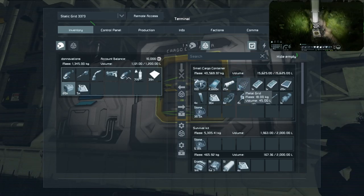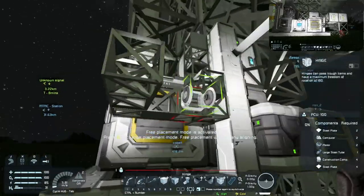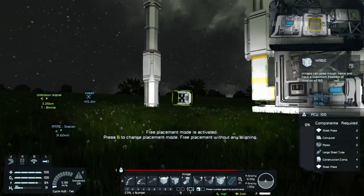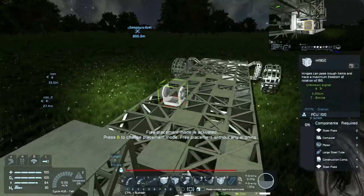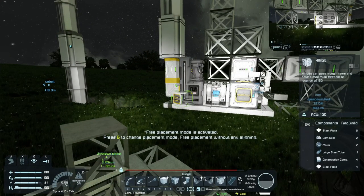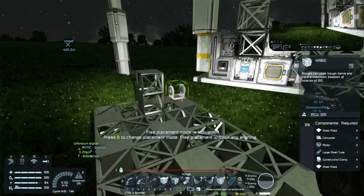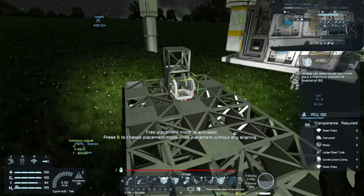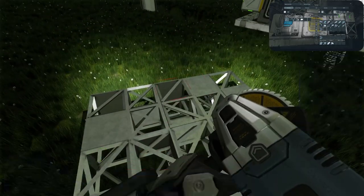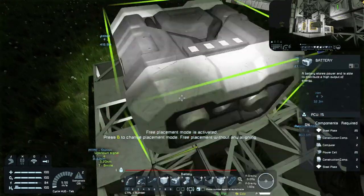Do we have any metal grids to make another cargo container? We're missing one. We have three. We can make a whole bunch of medium cargo for a small grid and find a way to attach it — that's another way of doing it. Make a connector. A connector could store some stuff. Or we just kind of wait for it all to produce. Let me find a storage solution. You figure that out.